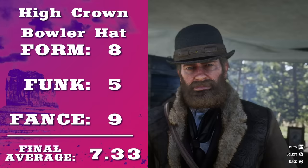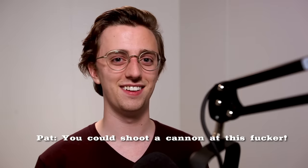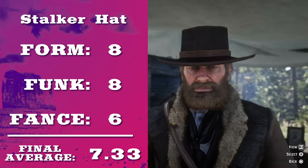The high-crown bowler hat is just a fortress of a hat. You couldn't get through that, baby. You could shoot a cannon at this fucker. But the tipping point goes to the stalker hat — that's more, it's easier to tip, I guess.